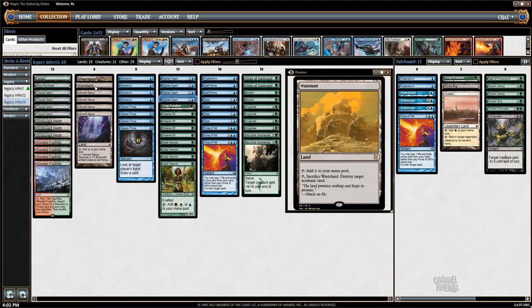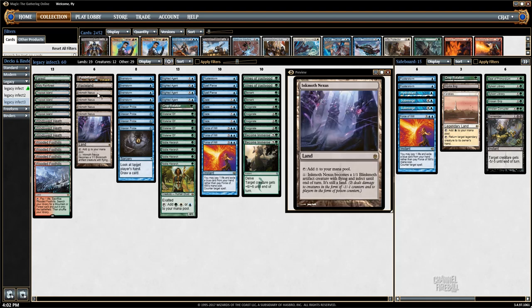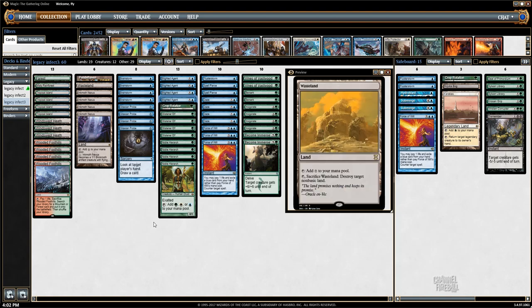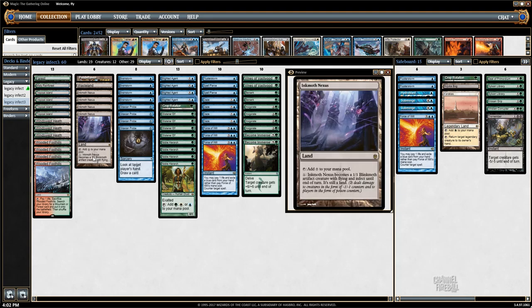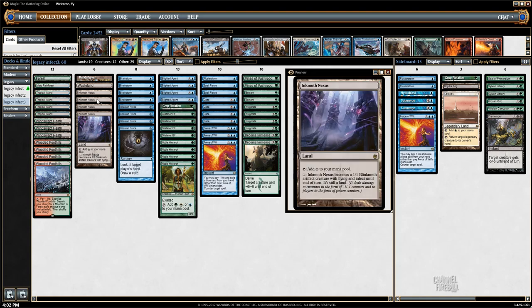And we have a Wasteland which is sort of a weird choice, but we do play a Crop Rotation that can fetch out our creature lands, Pendlehaven, and Wasteland. And after sideboard we actually have more Crop Rotation and some even spicier options. So we'll get to that in a minute. That's the lands — there's 19 of them. They're great.